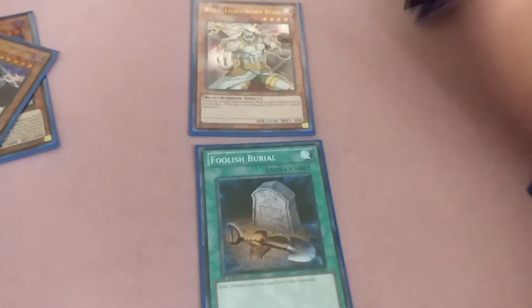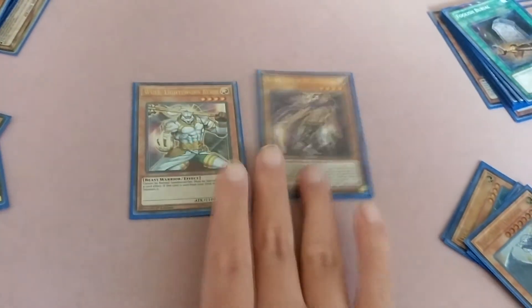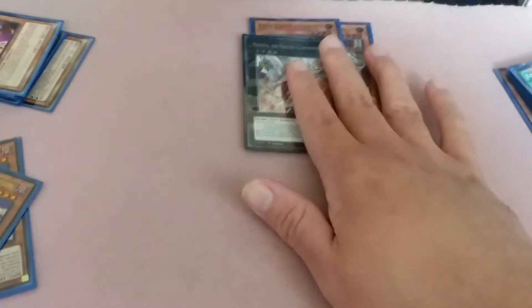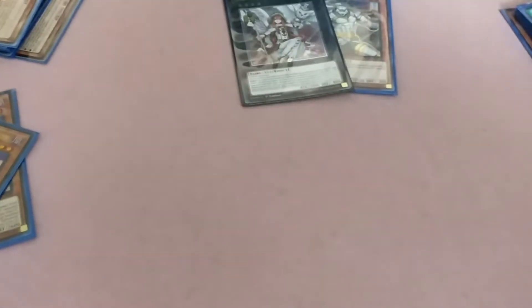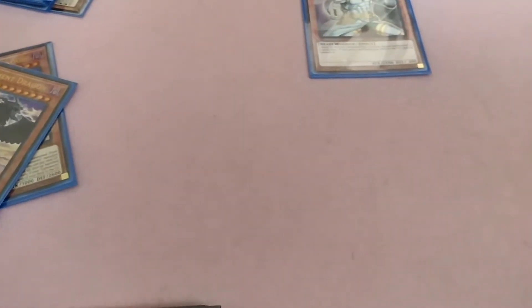With Foolish Burial you can send Wolf and special summon it. If you had Raiden in your hand, summon Raiden and do its effect of throwing away two cards, then XYZ with Wolf and Raiden to make Minerva. Detach Raiden as material — send away three cards, and if any of them were Lightsworns you draw that many. If not, you just threw away three cards and you have Minerva out. Minerva is also a Lightsworn target so it can be targeted from the graveyard too.